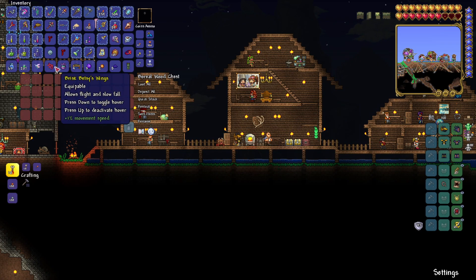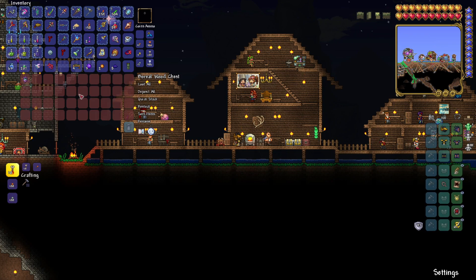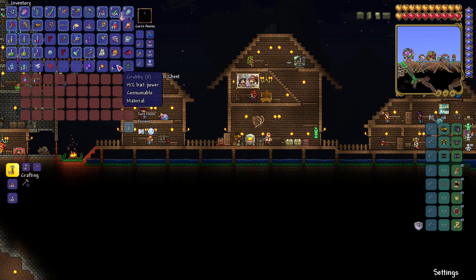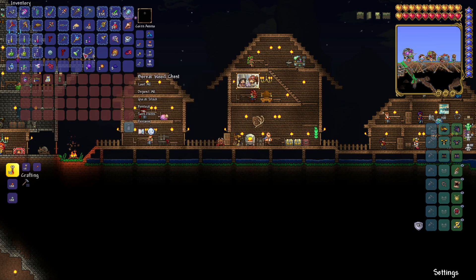We have Brisk Betsy's Wings — equipable. Oh, these wings allow hover, okay I might have to give them a try. We got a Creeper Egg — summons a pet Flicker Wick to provide light, but I'm not into pets since Chester is so good. We have a War Table — right click to have more sentries, interesting. We'll give that one a try. Oh, that's probably like one of those buff items.